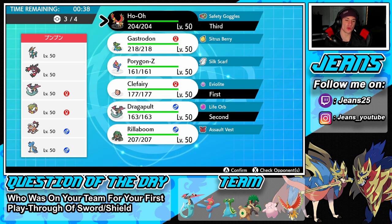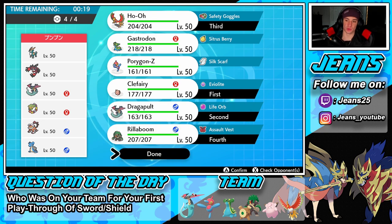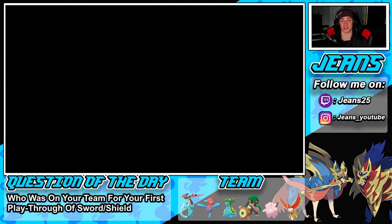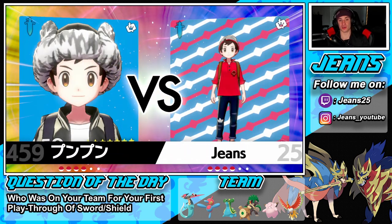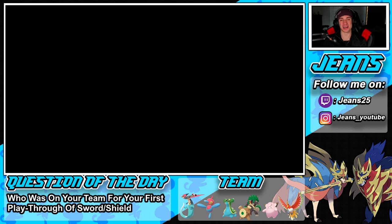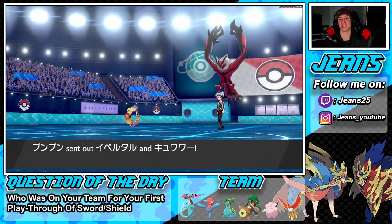We're sitting at 2-0 looking for a perfect record. He throws out Yveltal and Comfey. Starting off really well — we showed off Porygon-Z and Dragapult rolling strong. I cannot Follow Me because Triage should come out before Follow Me, right? So I think I'm just going to use Helping Hand, Dynamax, and try to go for Phantom Force. I'll try to get off as much damage as possible, then just Follow Me next turn.